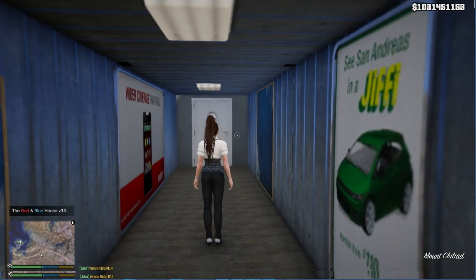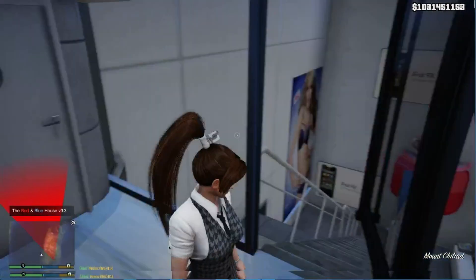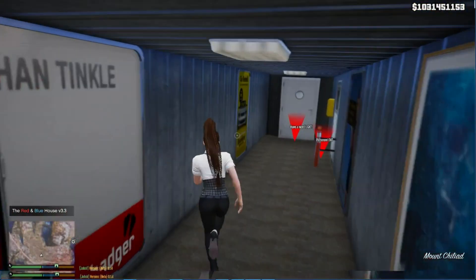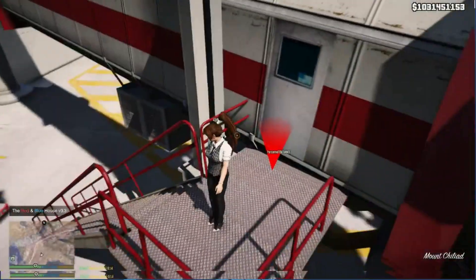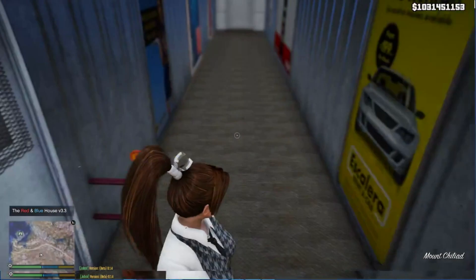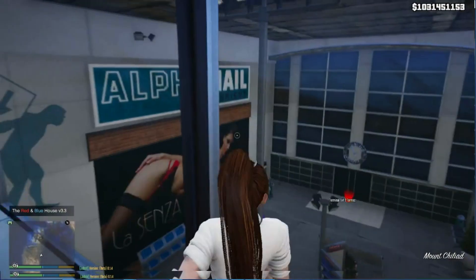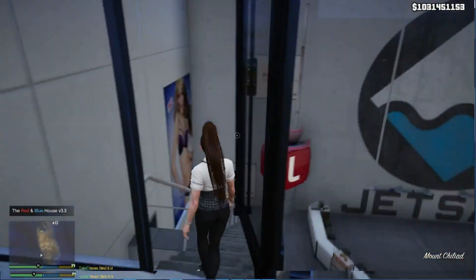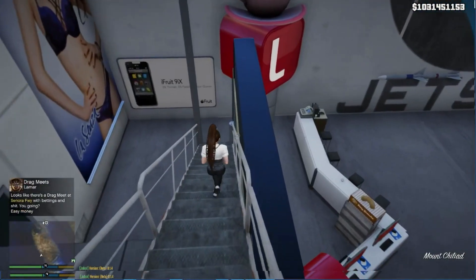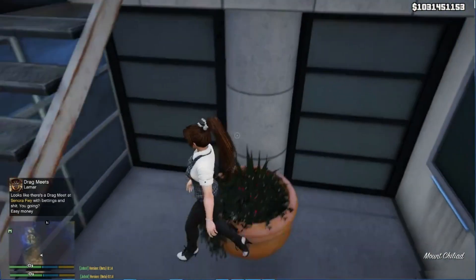The door isn't open, so all you gotta do is go back inside and you can go back. Wait a minute - there was another door. What does this door lead to? Okay, that's pretty good. Now let's go here. The airport is pretty big guys, there's still lots of things to do. Let's get through these doors.